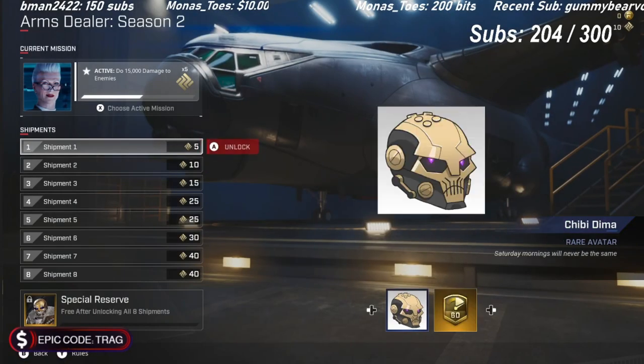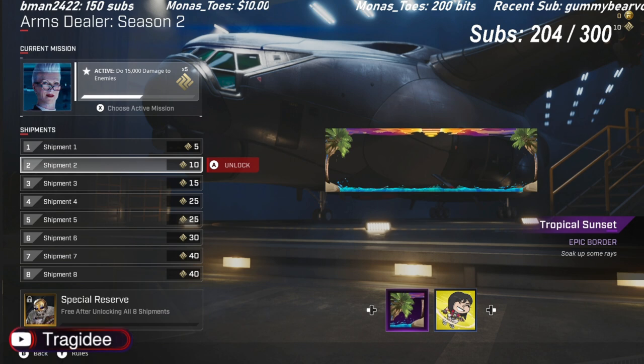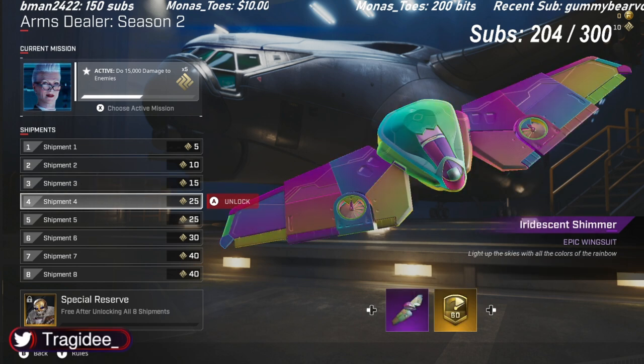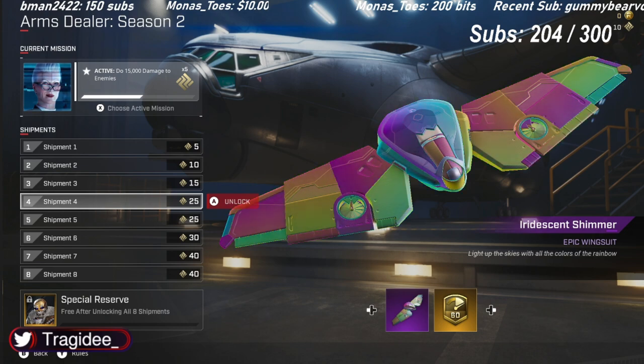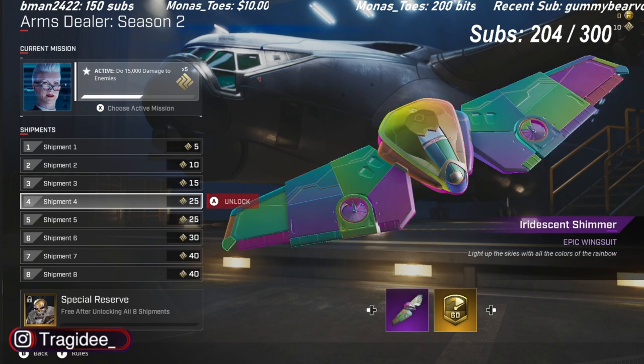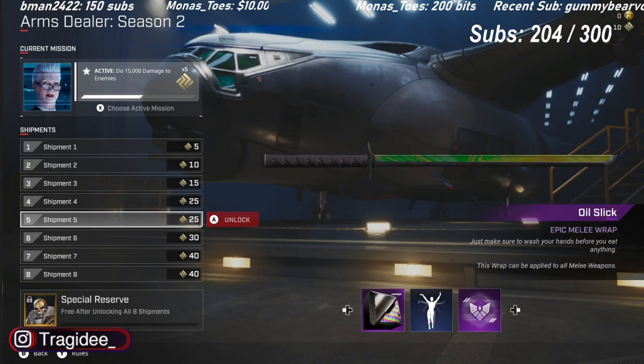Let's go through the shipments — this is what you spend the shards on. First, we got a little Chibi Dima avatar. Not bad at all. Now we got the Tropical Sunset Epic Border, and then a little spray next to that. Here we have the Party's Over banner — this is actually sick, I think this is really clean, 15 shards, definitely will be copping that. Now this is epic, dude — look at this wingsuit. It's got like the nice rainbow vibes. There's a lot of rainbow stuff in this game but it kind of looks nice, just a cool colorful wingsuit. I think it looks beautiful.